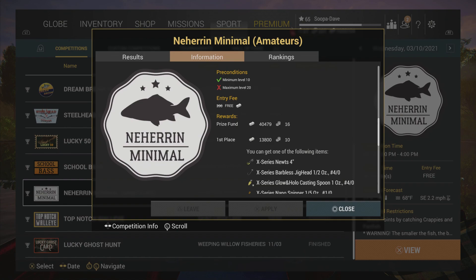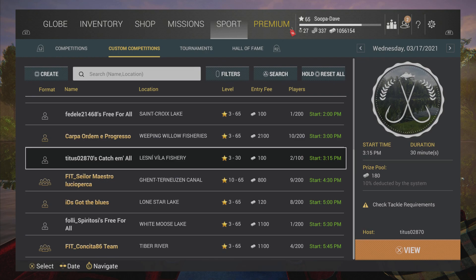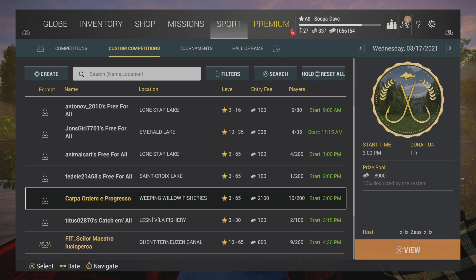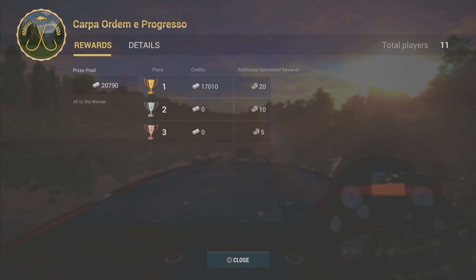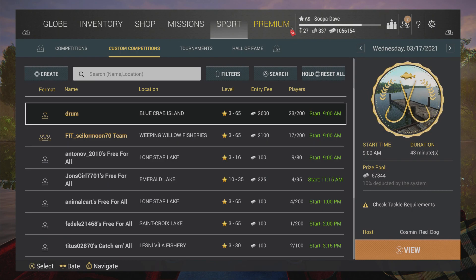Probably one of the best ways is sponsored comps. If you go into custom comps, you'll see these gold-looking ones — those are sponsored comps. There are different types of them. If you go into the details, you can see you get bait coins from these as well. There are different versions of these too.